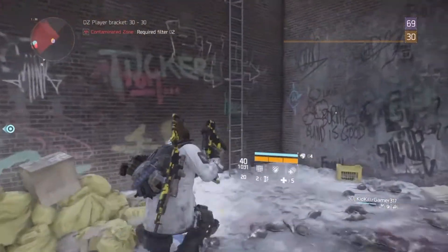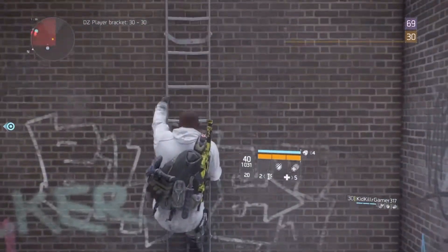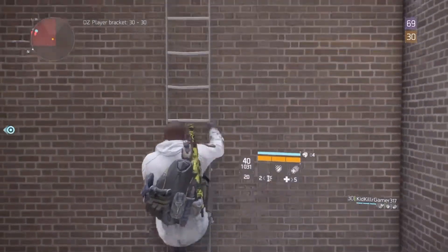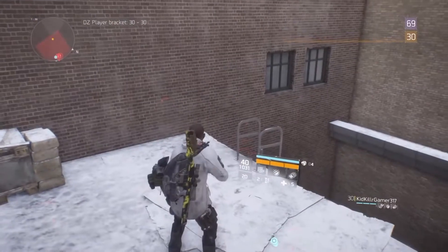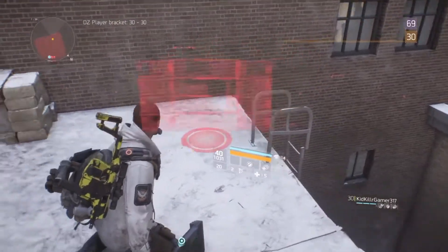Alright guys, the things you're gonna need to get this glitch to work is a ladder and your base mobile cover. What you want to do is climb up to the top of the ladder and pull out your base mobile cover.